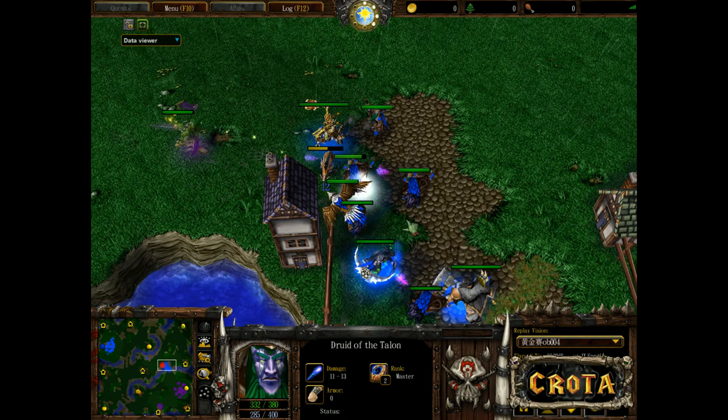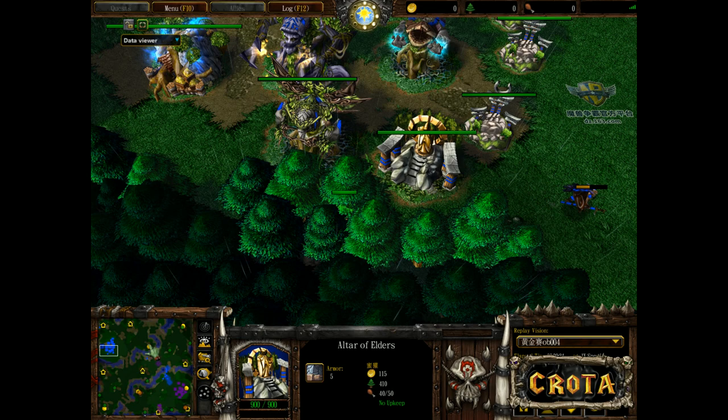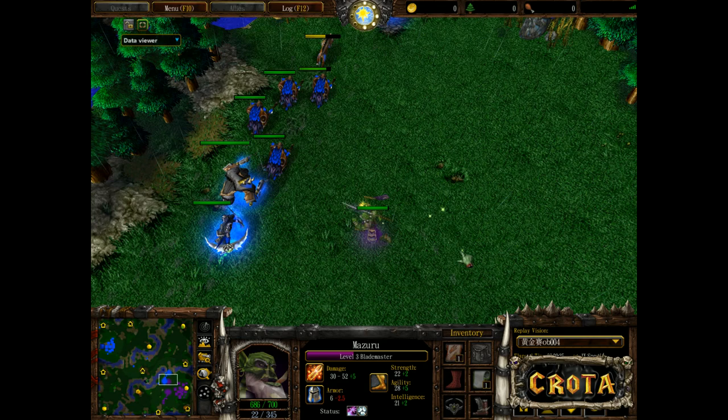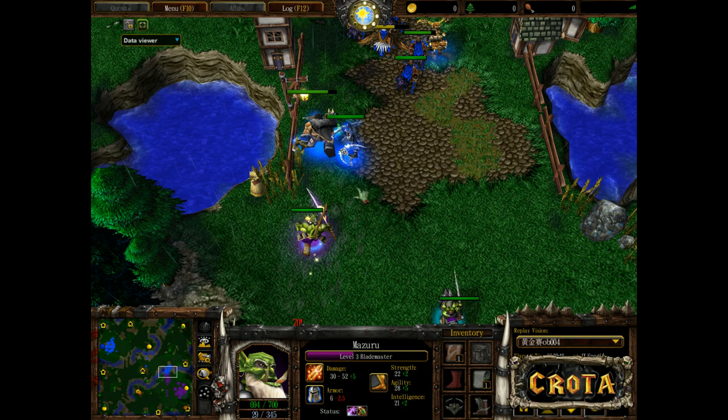A beautiful Staff of Preservation right there as the Blademaster backs off. Supply count is now 40 over 50 compared to 49 over 50 — a 10 supply difference. Triple heroes each, though if the heroes were all level three it would be a bigger deal. Instead it's a three-two-one lineup up against what appears to be a three-two.